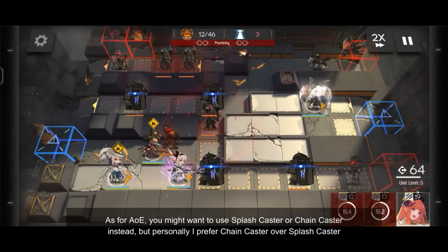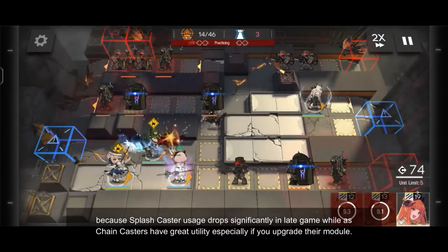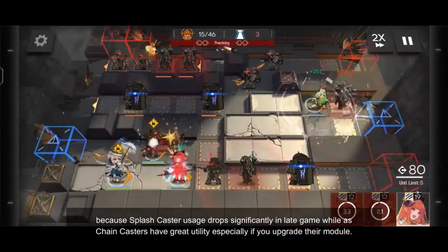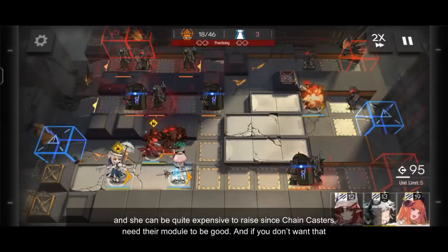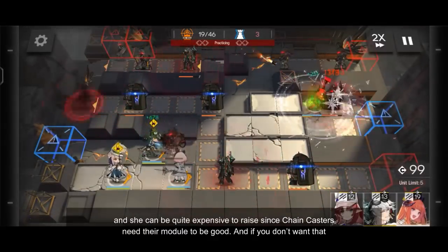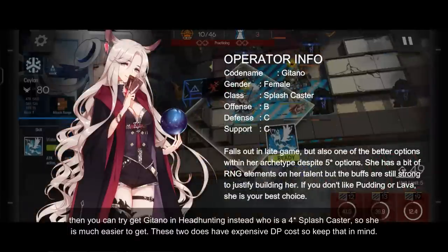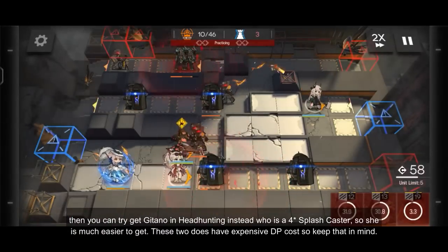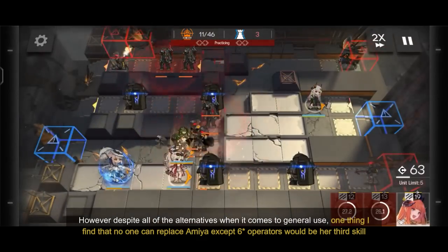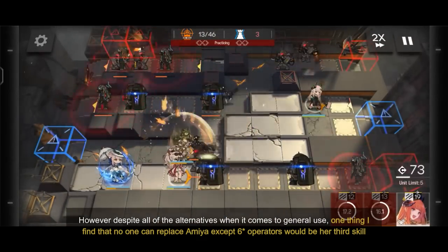Personally, I prefer chain casters over splash casters because splash caster usage drops significantly in late game while chain casters have great utility especially if you upgrade their module. Pudding, who is a 4-star, is cheap to invest and I highly recommend building her. But you do need to buy her in the shop and she can be expensive to raise since chain casters need their module to be useful. If you don't want that, you can try to get Kitano through headhunting, who is a 4-star splash caster and therefore easier to get. These two do have expensive deployment costs, so keep that in mind. However, despite all the alternatives for general use, one thing I find that no one can replace Amiya on except 6-star operators is her third skill, where she is one of the most low-budget boss killers in the game.